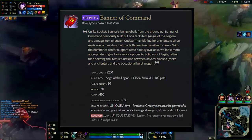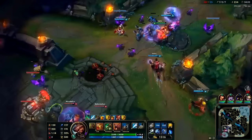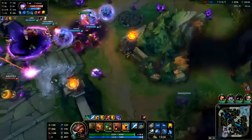Banner had been hit with another rework. This time, it was a full utility tank item. The AP was finally gone, substituted for some tank stats: 400 mana, 60 armor, 30 MR, 10% CDR, and it reduced the cost to its lowest ever at the low low price of 2200 gold.